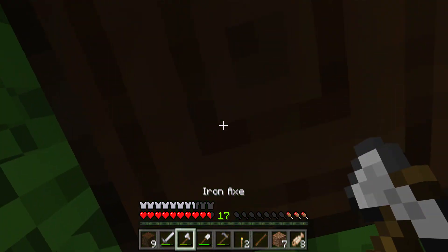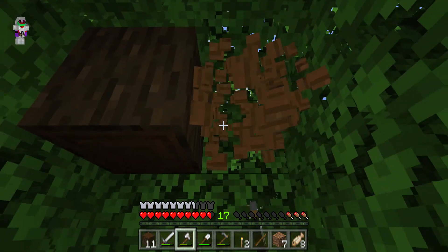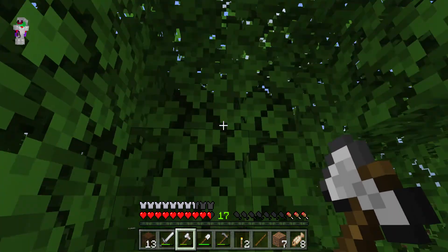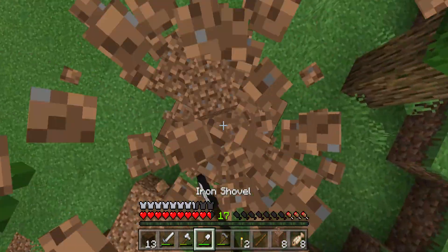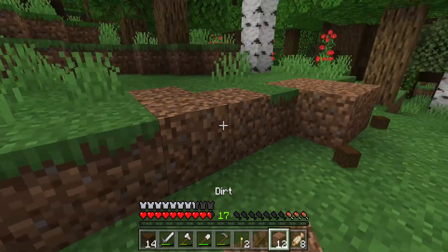Guys, if you need to get more wood from the top while mining, just build up with some dirt and it'll be great. Dirt's a little easier because it just takes a little less time to mine.